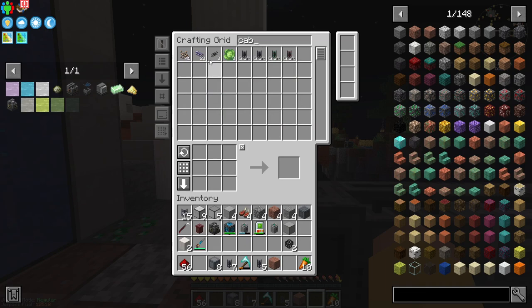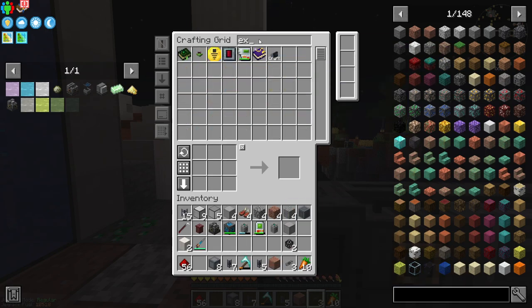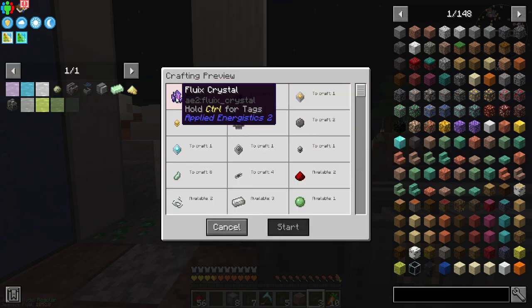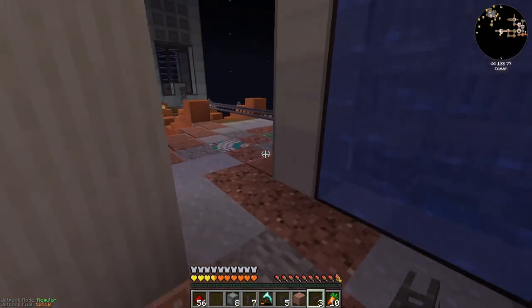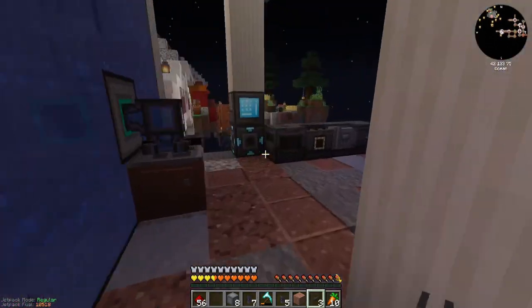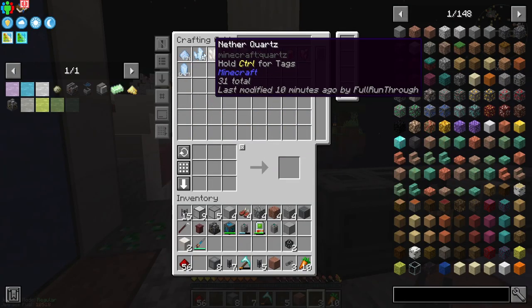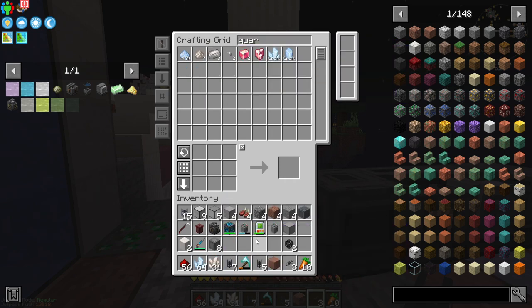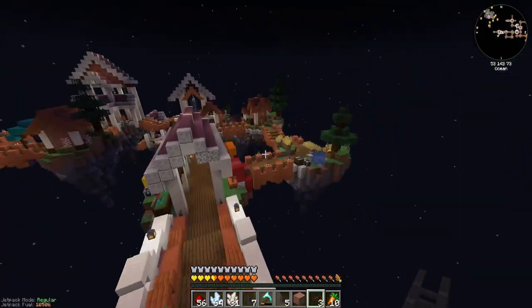I need a little cable and I'm going to need an exporter, which I'll probably need to craft — but I'm missing fluix crystals. I still need to teach my system how to make fluix crystals. I need quartz: I need charged certus quartz, I need regular nether quartz which I need to start making more of, and I have redstone in my inventory.